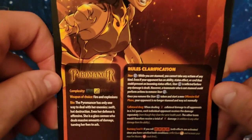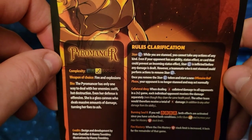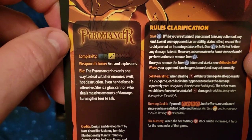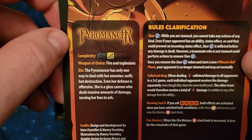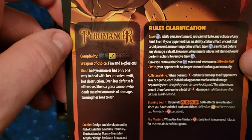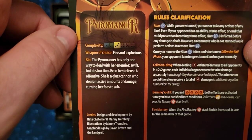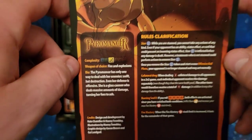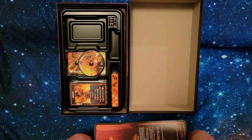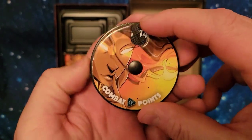Here we have her backstory — her bio — and the rules clarifications. The Pyromancer has only one way to deal with her enemies: swift, hot destruction. Even her defense is offensive. She is a glass cannon who deals massive amounts of damage, turning her foes to ash. I personally would not mind being turned into Ash Williams from the Evil Dead series, but you know, that's not a big deal.